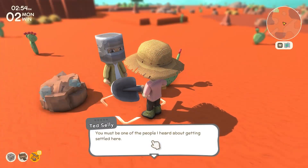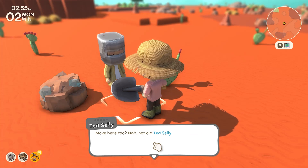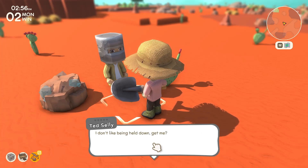While you are out exploring, a character named Ted Sally will appear. For me, Ted appeared near the center of my map. Ted is a hunter who will buy all hunting products — all the different meats — at an increased price.